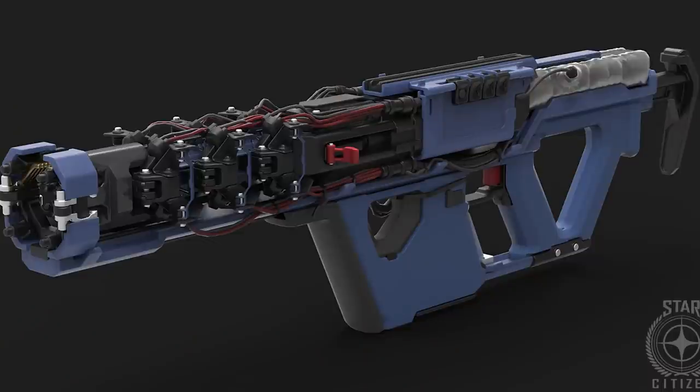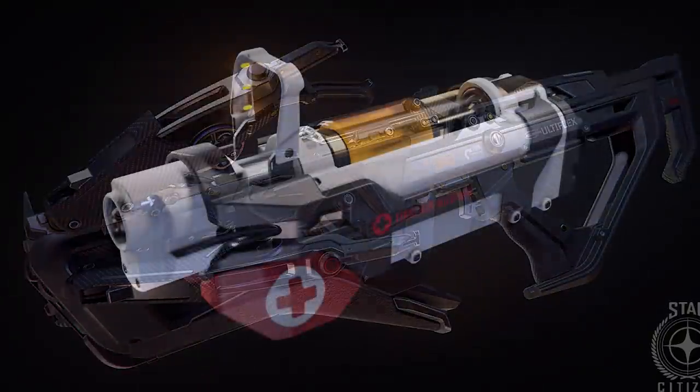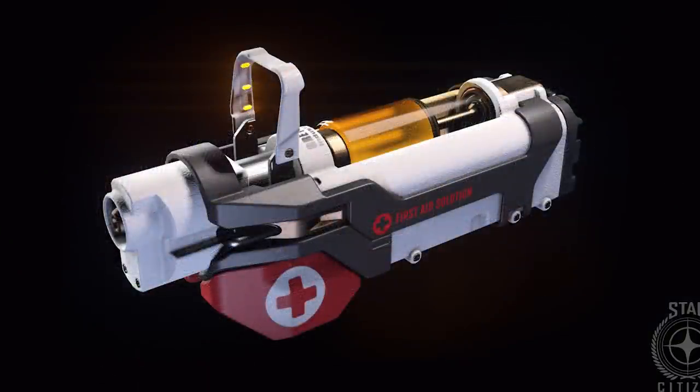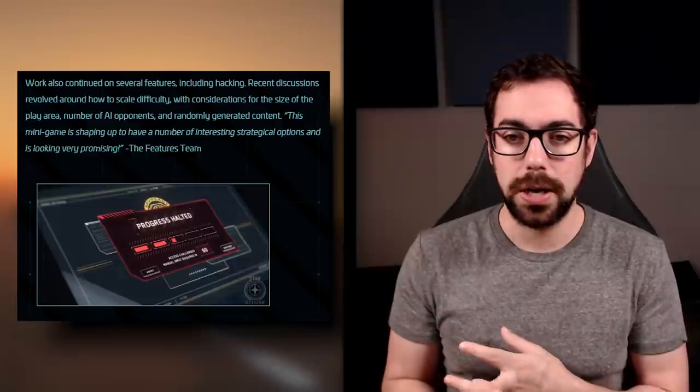For weapons art, the electron rifle is in gray box phase and looking really sick. There's also the crossbow — that collab from Richard Garriott's game. They also worked on mag-stripping for ammo and added a new healing attachment to the multi-tool, which we'll touch on more when we talk about medical gameplay.